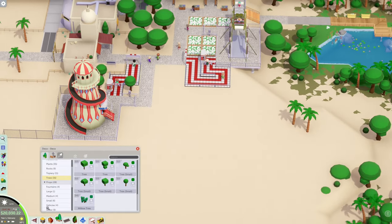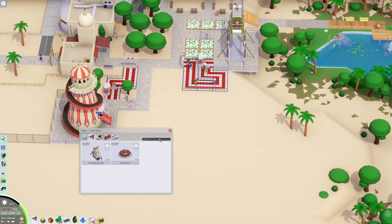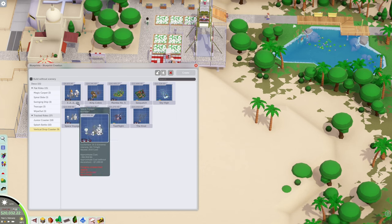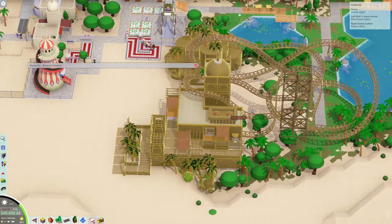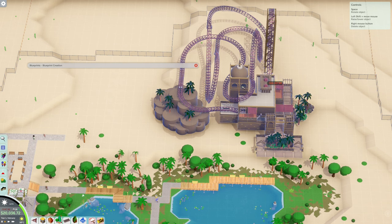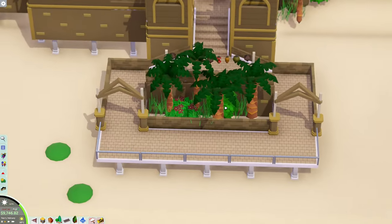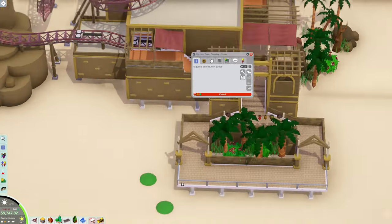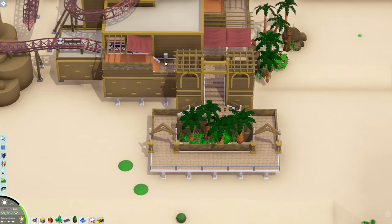We got two basic rides and about 20,000 bucks. I'll hold off on the swinging ship. I think we need to get into a coaster. We have options at 10,000, 8,000 - there's a spaceship thing which actually makes sense since we're in the desert. King Cobra looks pretty cool at 10 grand. Let's put this up here and find the entrance and exit.